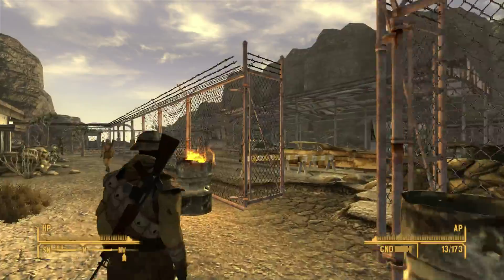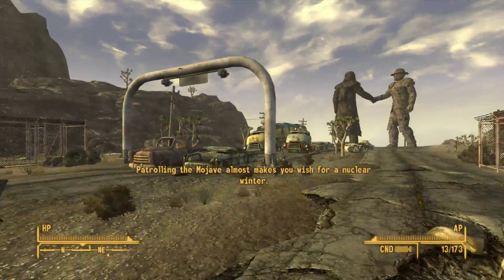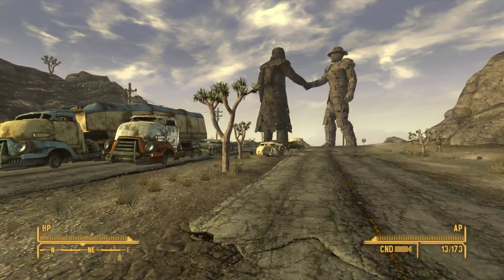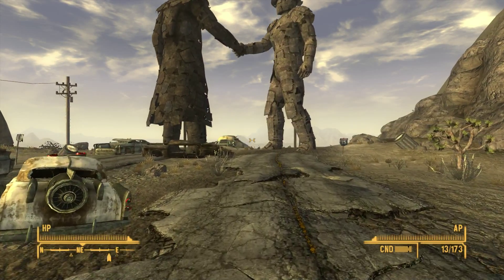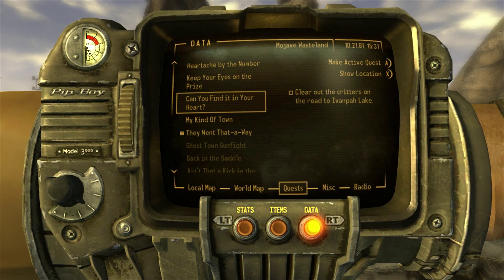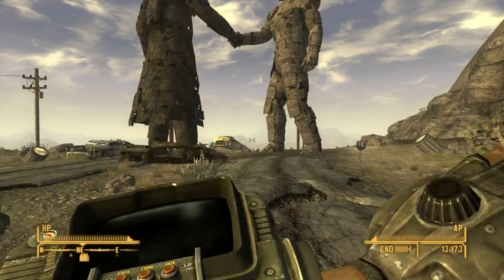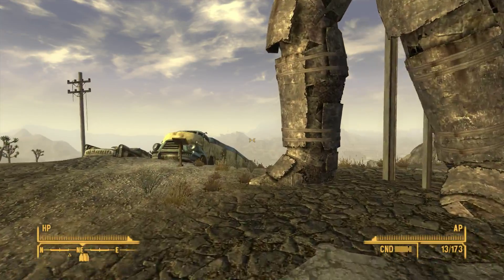Nipton was apparently a town that was burned to the ground. But first, what we're going to do is this other quest — super simple, it's right nearby. There is about a million ants over here. I'm going to kill them.